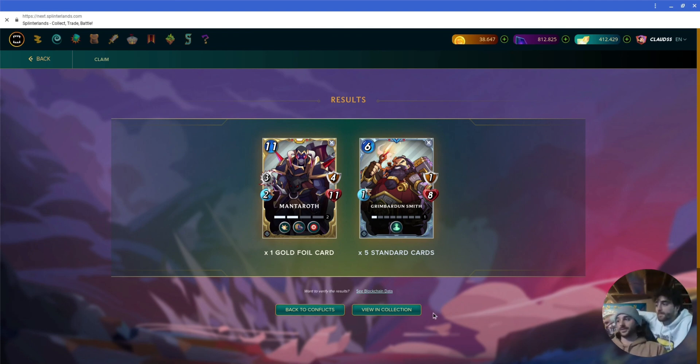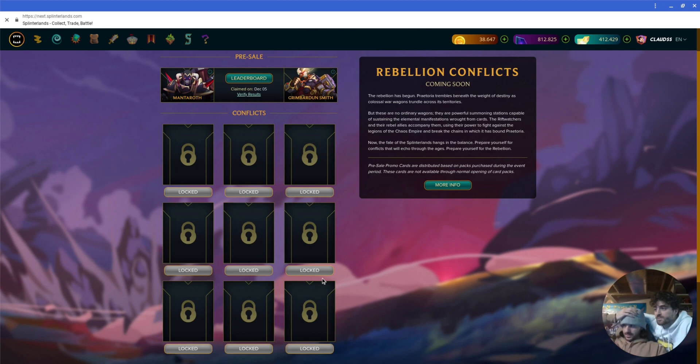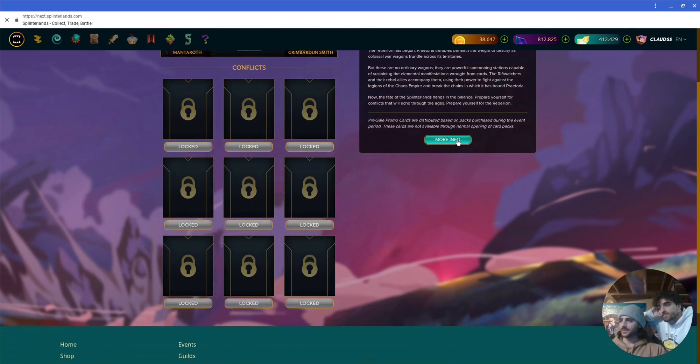He's just also 11 mana, which is crazy. And then this guy — no attacks, but immunity. He's pretty cheap for the amount of health you get. And then there's this Conflicts thing. I don't remember exactly, but I think you need to put your cards in Conflicts in order to be able to get more airdrops. I don't really know how to do that, so maybe we can do that later.